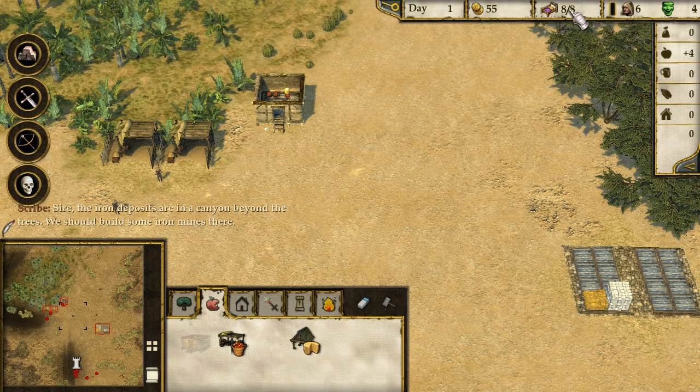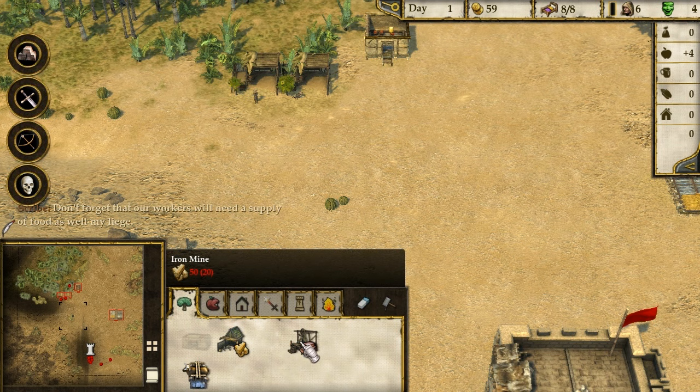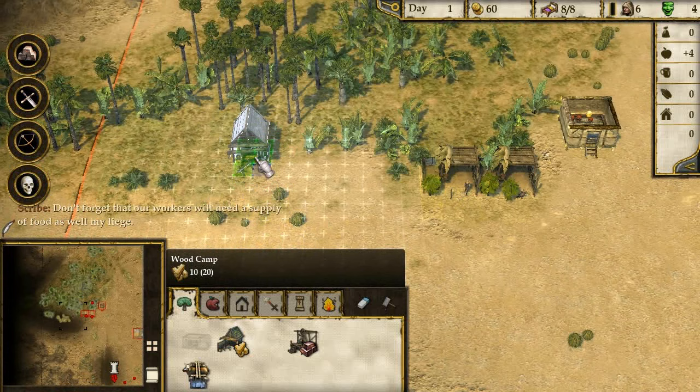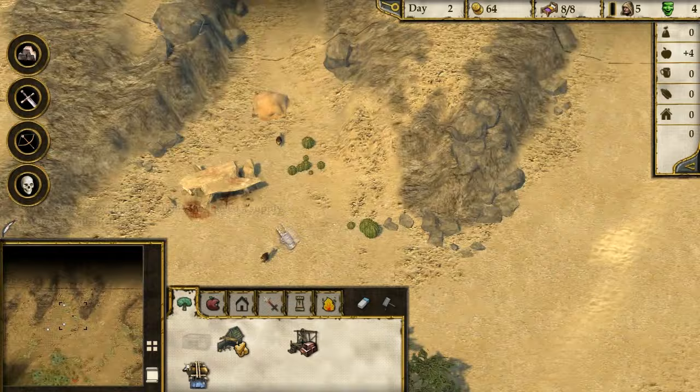We've got eight out of eight people - we can expand that later. Ooh, military buildings! An armory, a Fletcher's workshop, a blacksmith workshop. Don't forget that our workers will need a supply of food. I've got the food up and running. Let's get a wood camp here. There are lions up there - we need swords, bows and iron. We can probably do with getting a barracks to take out those lions.